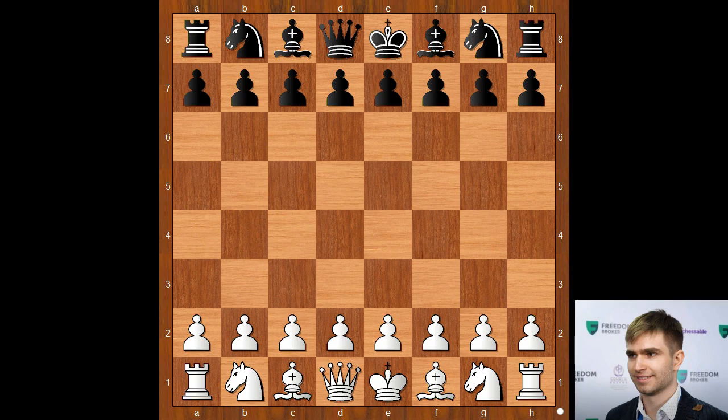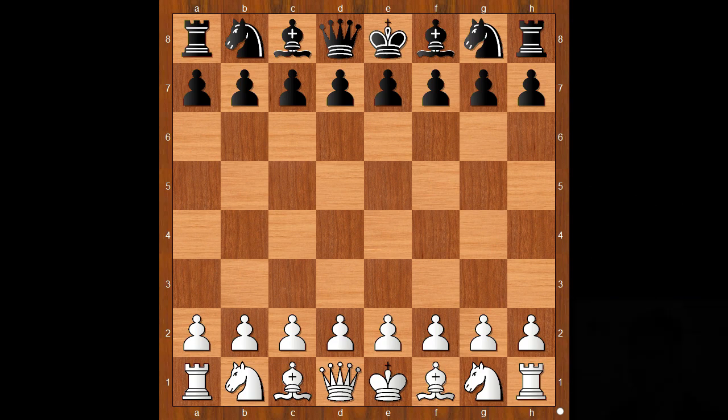Playing with the white pieces in this game, Alexei Sarana is also famous for defeating the world champion Magnus Carlsen in a recent World Blitz Chess Championship. Alexei Sarana had white pieces and he started with d4.